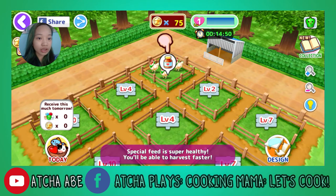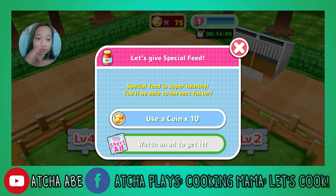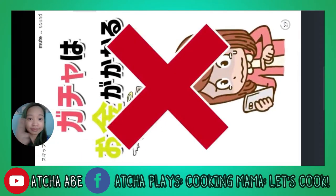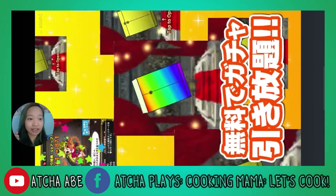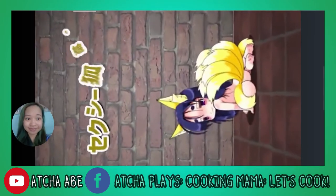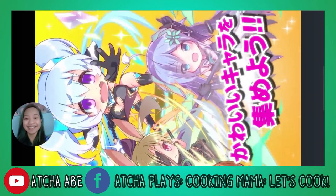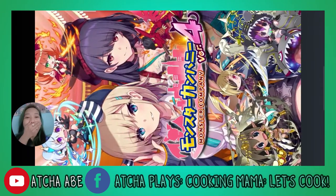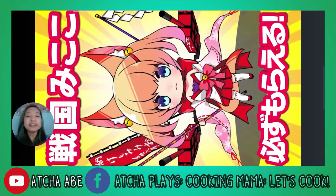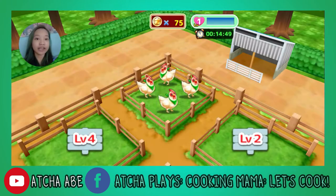I want a chicken. Oh, that's cute. Let's give special feed — special feed is super healthy, and you'll be able to harvest faster. So I have no choice but to watch an ad because it's free. I cannot understand anything from it.